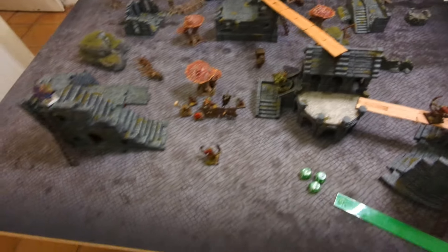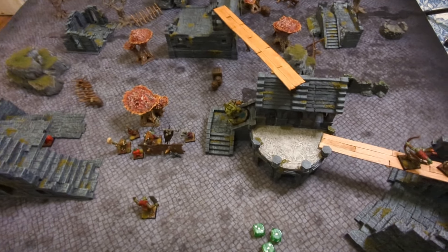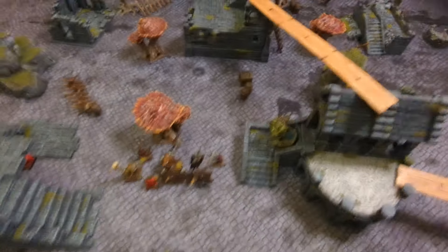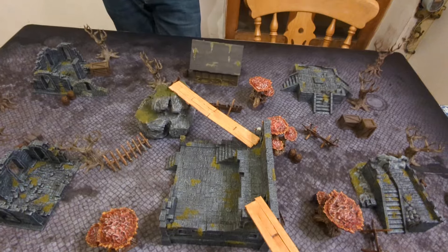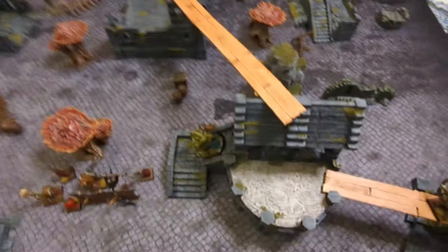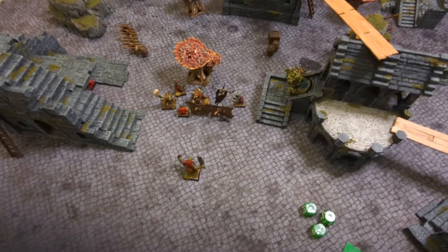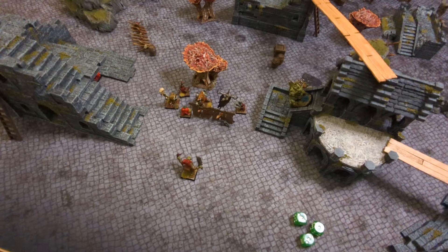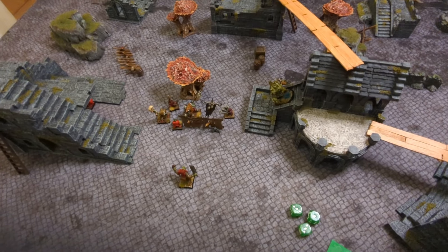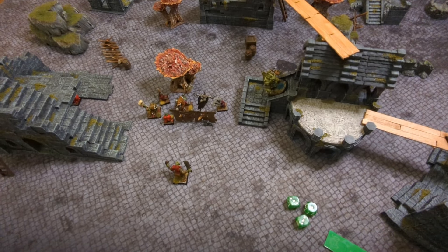Next game will be either Skaven or Orcs versus Witch Hunters. We'll do the normal post-game summary. As I was saying at the beginning, I'm not a fan of Surprise Attack because it seems to be very swingy. I got lucky that I came on this side - if I'd come on the other side it would have been Veskit facing me and it would have been very different. I happened to get the best roll for the side - I faced three quite squishy things all together without a proper shooter, and I rolled quite well, killing all three things I charged, which doesn't often happen.